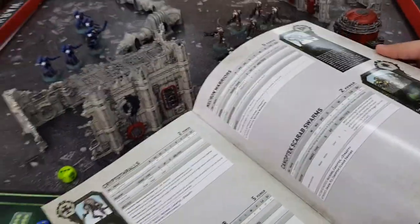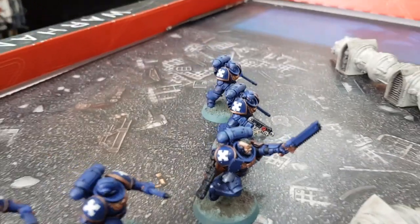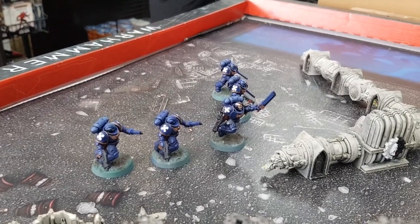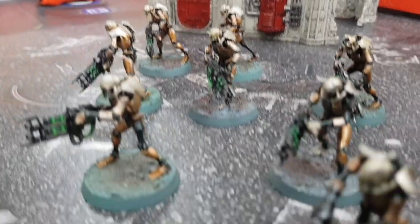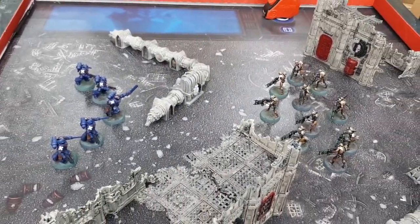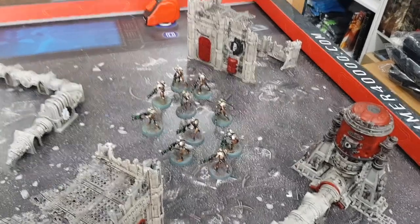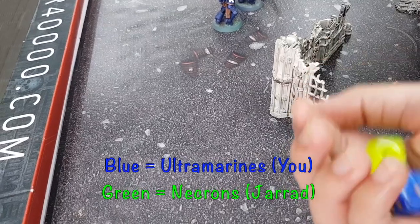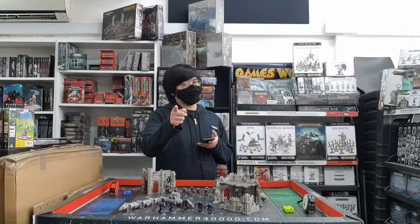For today we'll be keeping it pretty simple. You'll be playing as the Space Marines Ultramarines, fielding a unit of 5 Assault Intercessors, and I'll be playing the Necrons with 10 Necron Warriors. You are outnumbered but I'm the one who's outmatched. Today's objectives are simple: your dudes will try to kill my dudes and my dudes will try to kill yours. Now let's roll off to see who goes first — so you'll go first.